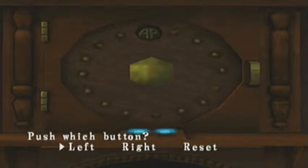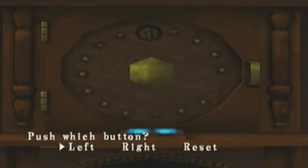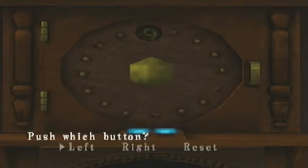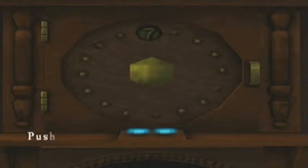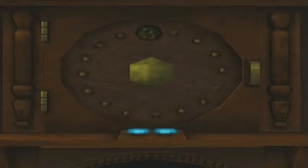Alright, so first digit is left and right, which is one. Then it's left. So it's nineteen, seventy — right, right, right, right. Nineteen seventy. One. Nineteen seventy one. I've sent that password into the computer now.